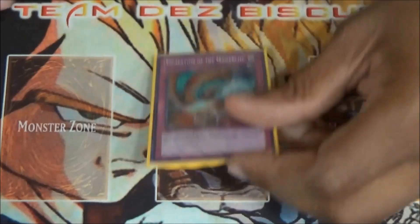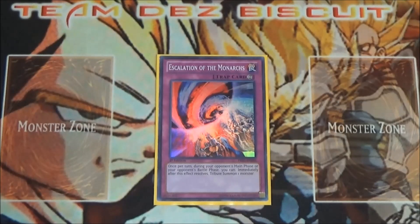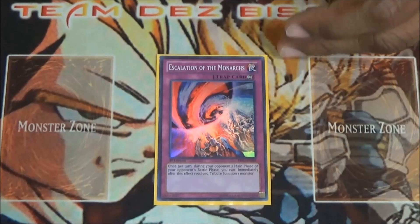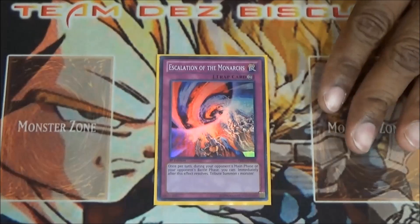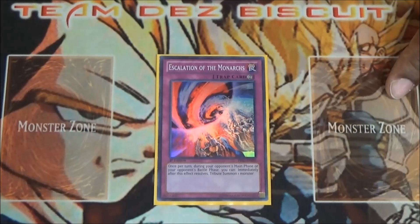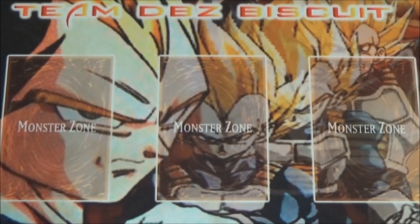Lastly for the trap cards, I'm running one Escalation of the Monarchs. This is very useful depending on how you set up your plays. I usually like to use Caius the Mega Monarch — whenever your opponent makes a play you don't like and starts gaining advantage, flip this card, and as soon as it resolves tribute off one of your smaller Caius, vassals, Eidos, or Ether. Bring out your Caius, use a dark monster to banish two of their cards, and it can really put them in a bad game state. I really like that a lot.